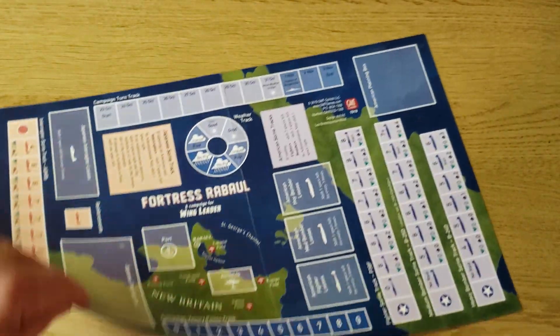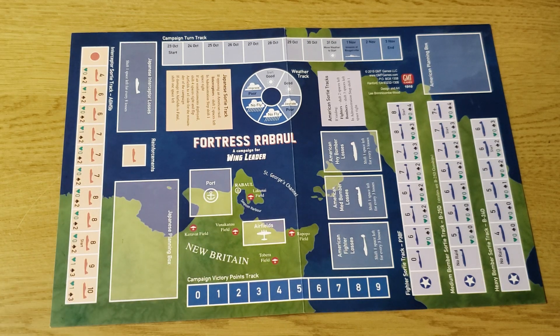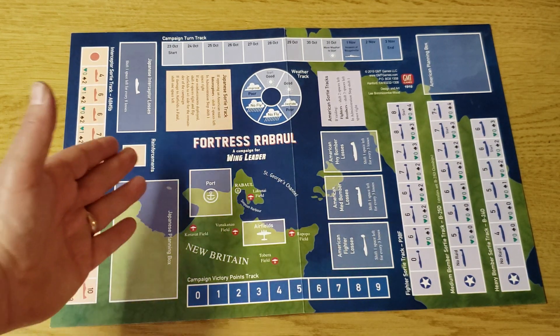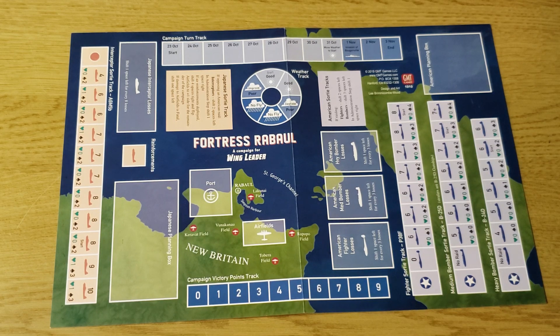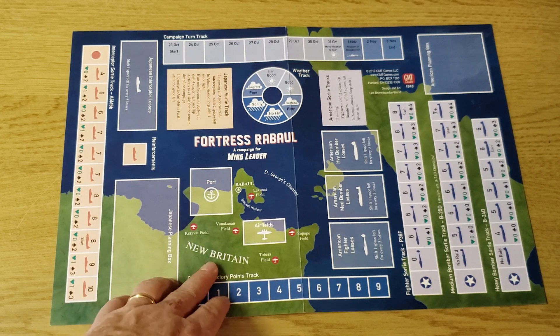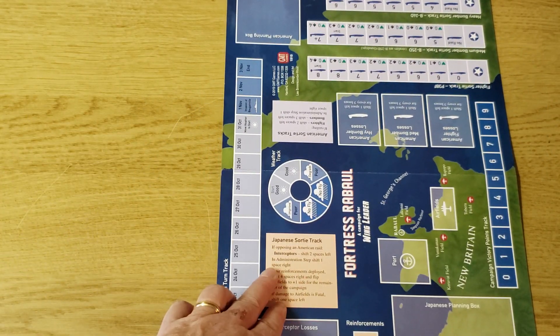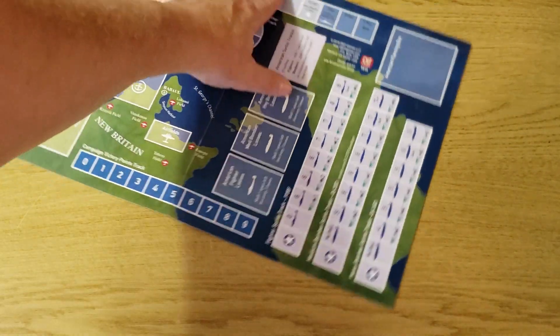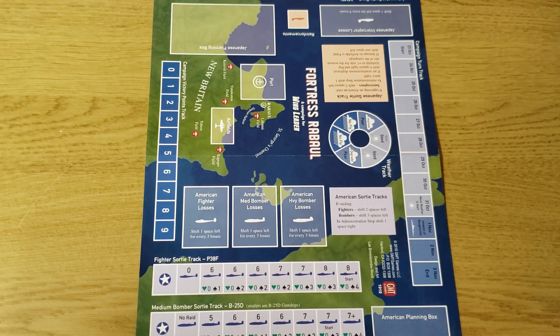Included is a fairly thick cardstock Fortress Rabaul campaign record map. You have Japanese interceptors, American fighters, B-25s and B-24s — the American allocates them and the Japanese responds — and then you keep track of weather, the campaign track, and the number of turns until one side or the other wins. The area is representative of the region around Rabaul, New Britain, Saint George's Channel, and you have sortie tracks for both the Japanese and the Americans sitting in opposition on this 11-by-17 map. A lot of good gaming here, no question.